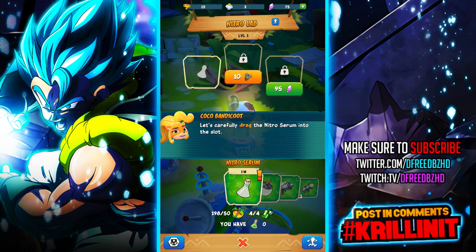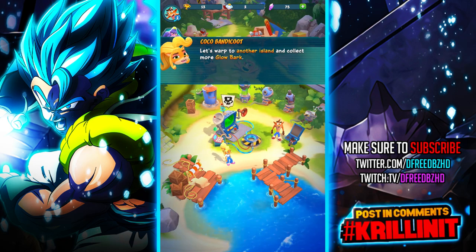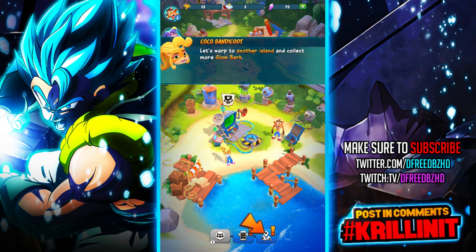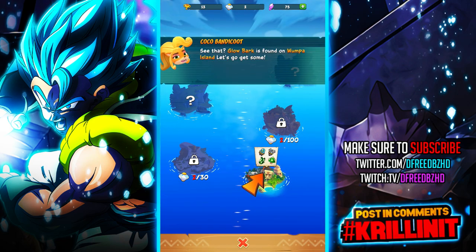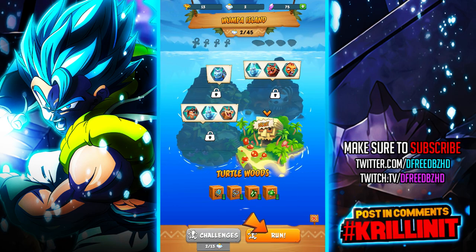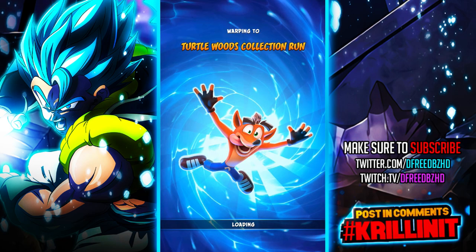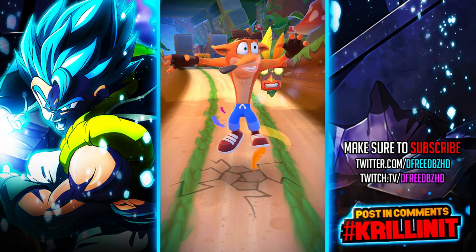Let's carefully drag the Nitro serum into the slot. We've run out of glow bark — we need this ingredient to make the Nitro serums. Well, since that's the case, let's go get the bark. Let's go up to another island and collect more. Glow bark is found on Wumpa Island, let's go get some. We're going to run on Wumpa Island.